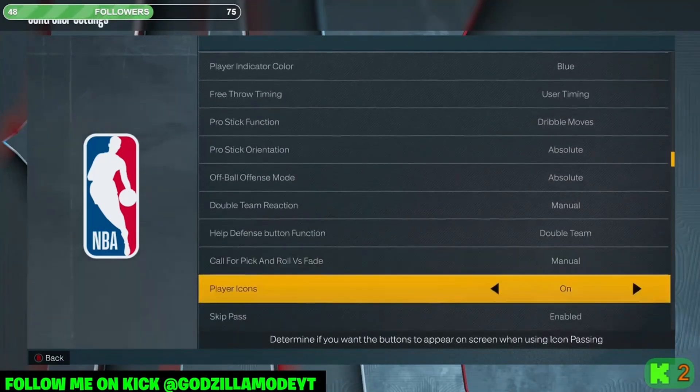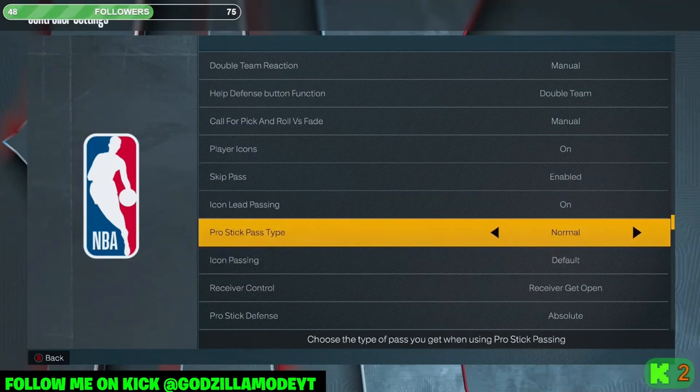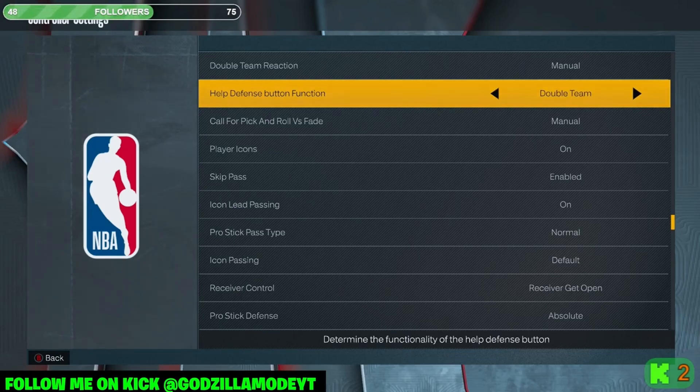Pass type: Normal. Icon Pass: Default. Double Team: Manual. Enable: On. The reason for Manual Double Team is when you hold the left bumper to send a double team, you can click off and let them double team — then when they try to throw to the open person you can get a steal. On Auto they double team whenever they want, so you don't want that. Help Defense Button Function: Double Team — not Help, because if you call for help they'll help from the corner and give up easy corner threes.